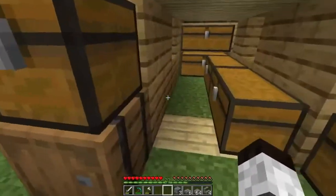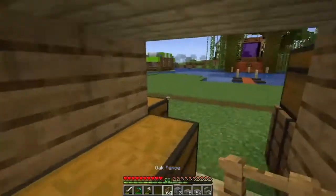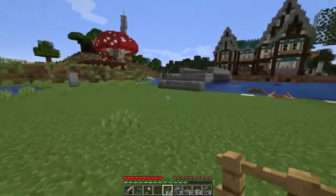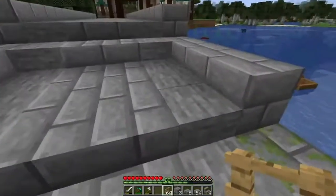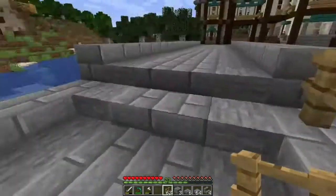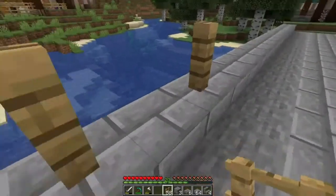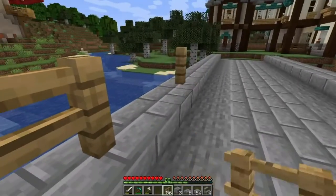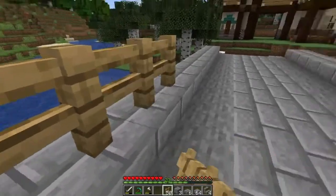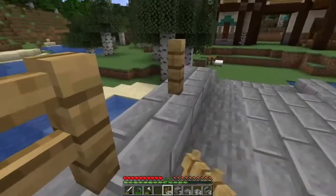I'm going to come over here to the walker mat and get some oak fence posts. I'm going to use that for the trimming on the outside — I don't want anybody falling off. Let's see how this looks once I place them here, here, and straight across here. The bridge is really taking shape. It's looking nice. Hopefully this will add to it.